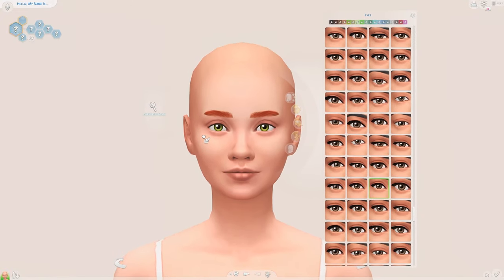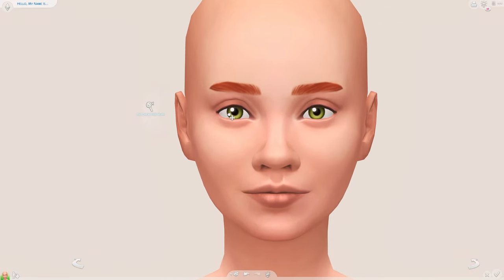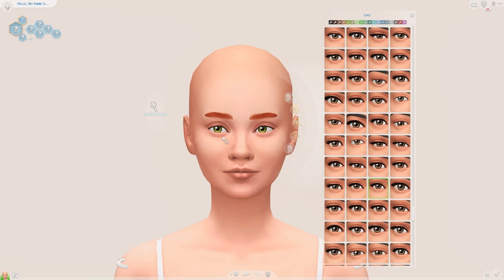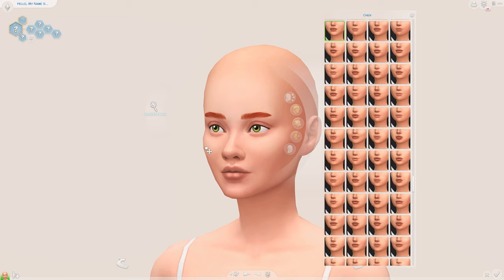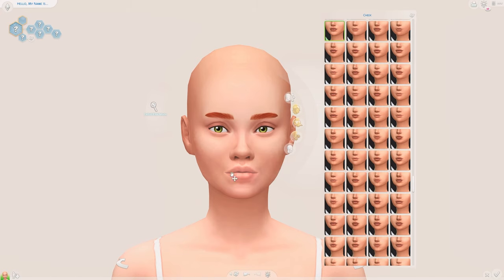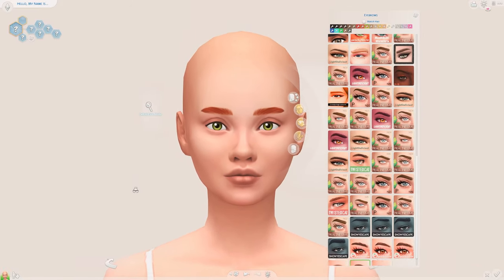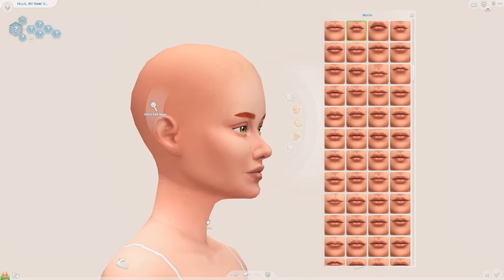Now as we're getting more into sculpting her face, I want a very sweet and adorable-looking Sim. Most of the Sims I create are quite wholesome and adorable, so I feel like I want to go with that today — it's just the main look I go for. I love creating wholesome Sims because they bring a lot of joy to my heart. I'm quite happy with how she's turning out, though she looks a little bit sad — there we go, a bit more happy.